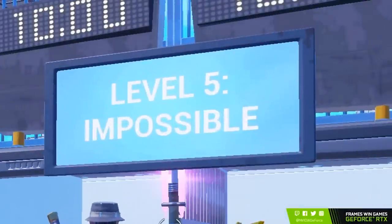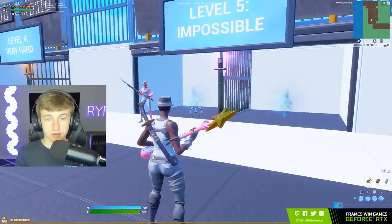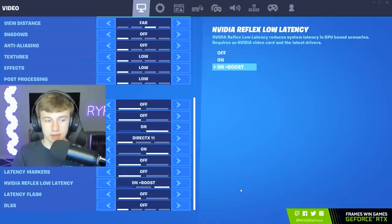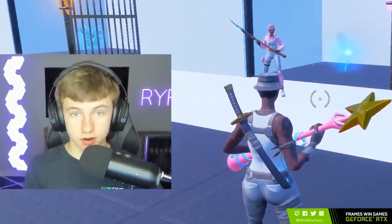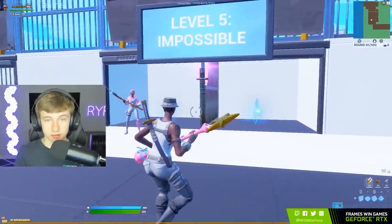In front of me, I have an edit race, and here is my opponent. I am going to be edit racing with the Aorus GeForce RTX 3080 graphics card. I also have NVIDIA Reflex Low Latency on, so I will have the least amount of delay possible. My opponent on the other hand is using a 2080 graphics card and he does not have NVIDIA Reflex enabled. We are about to edit race and see how much of a difference the 3080 and NVIDIA Reflex Low Latency actually makes.